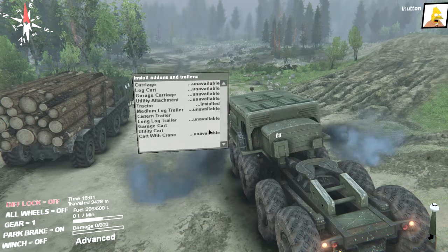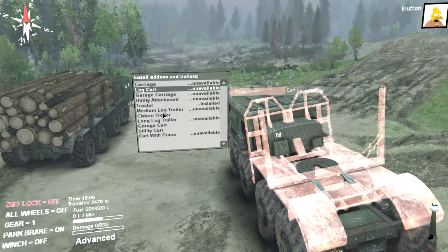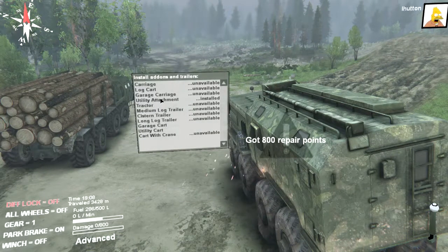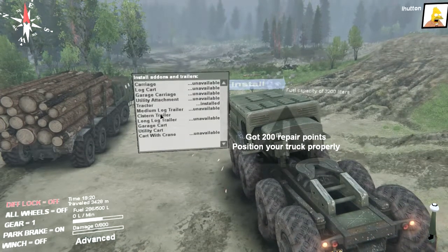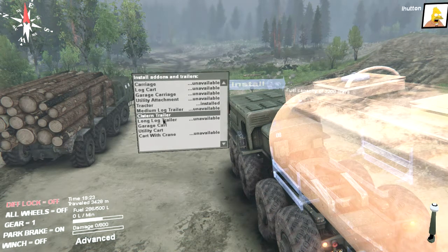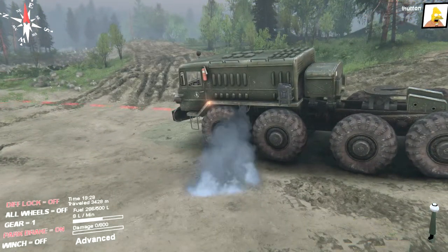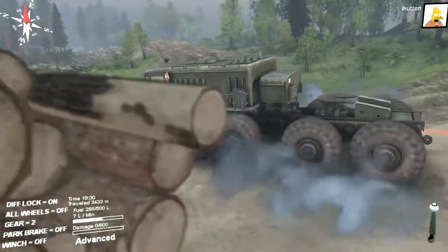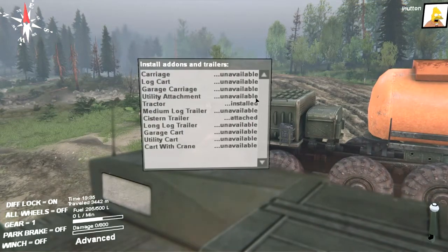Maybe I could get just a fuel cistern. Garage, carriage — no log cart. Let's remove that utility attachment. It just has a cistern trailer, garage cart with crane, utility cart, long log trailer. Maybe I should try that fuel run again. Let me do the tractor cistern trailer. Position your truck properly — park brake off, there we go. Bingo, let's try this again.